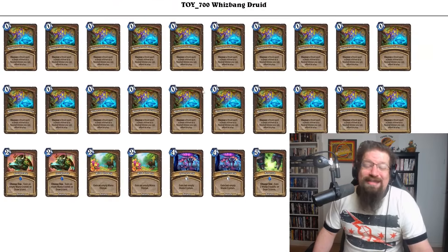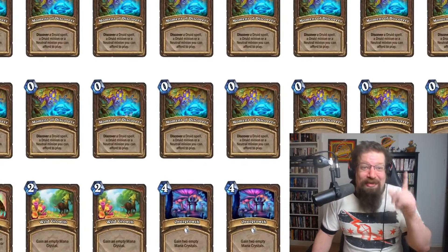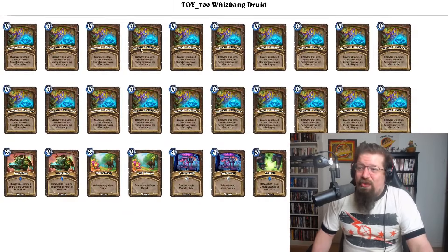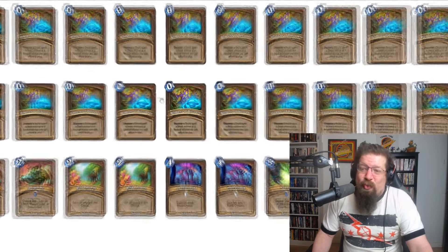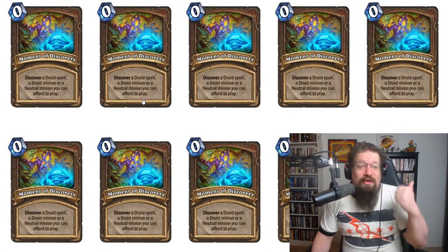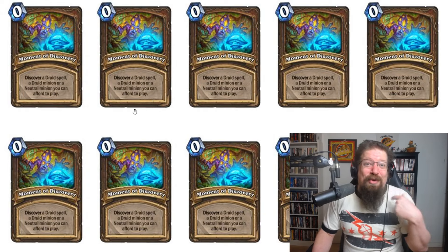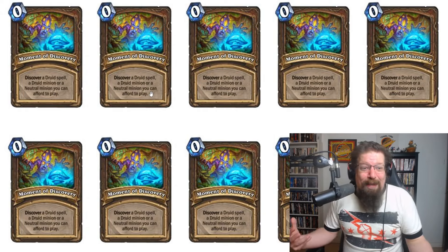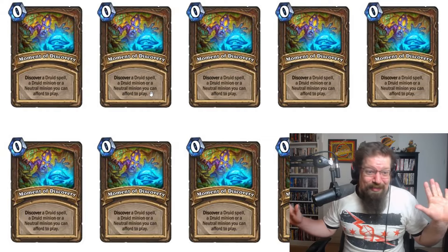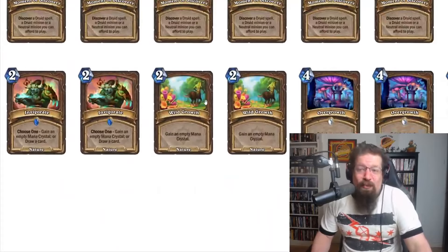Next we have the Druid deck, which — if you saw our showcase a few days back — is not the best, although you can get a Hearthstone Brew. You get the zero-mana spells. You get 20 Moment of Discoveries in your deck, which lets you discover either a Druid spell, a Druid minion, or a neutral minion you can afford to play. The idea is you ramp up and then get better options. I've seen some people just make it zero mana and spam Snowflipper Penguins to try to aggro their opponent out.